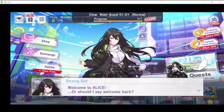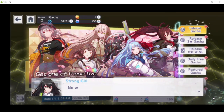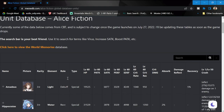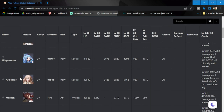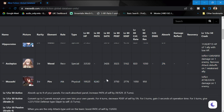At first there is a tutorial gacha which guarantees you a three-star. This is one-time but you can redraw from it, so it's effectively unlimited tries. You can choose from five characters — as I noticed, there are only five units available in this guaranteed three-star pull: Amadeus, Hippocrates, Asclepius, Musashi, and Lancelot.